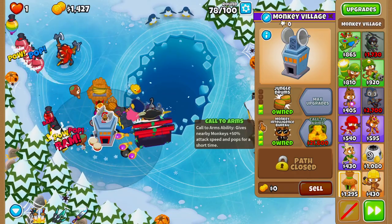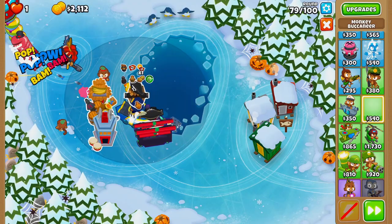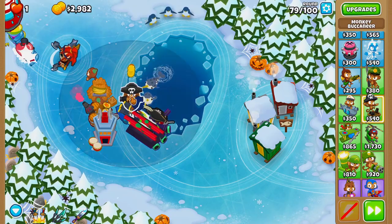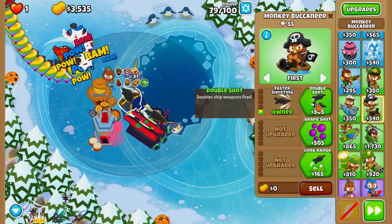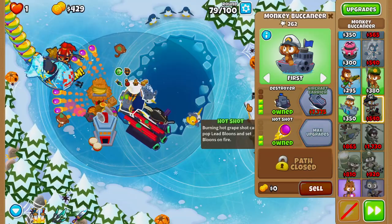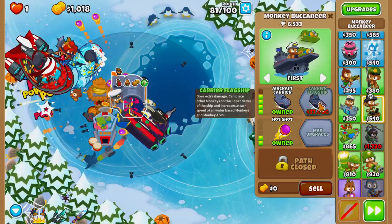Round 78 we have our MIB, then we'll grab a second Monkey Buccaneer and place it just within range of our MIB. We'll upgrade it to Faster Shooting, Double Shot, Destroyer, Grape Shot, and Hot Shot.